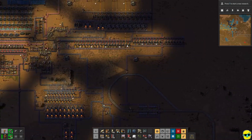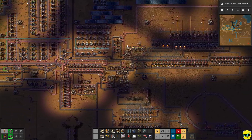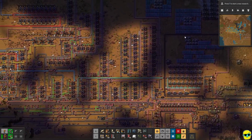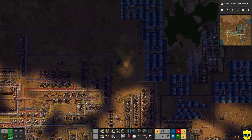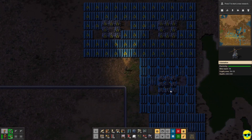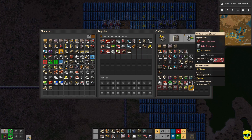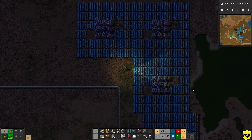Now these over here — all these solar panel guys — they're waiting on what? Are they waiting on the accumulators, or are they waiting on panels? Oh, you know what's hilarious? They're just waiting on the big electric poles. Well, I think I can actually make those.